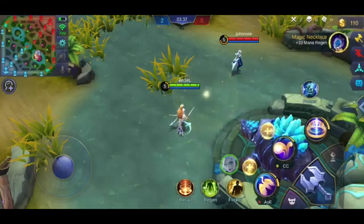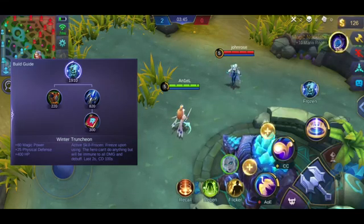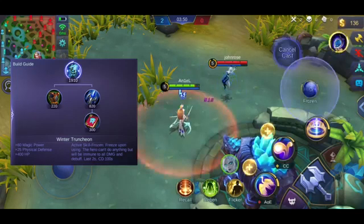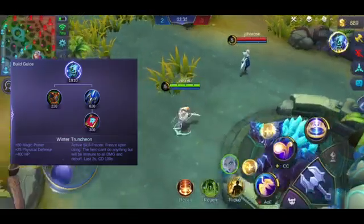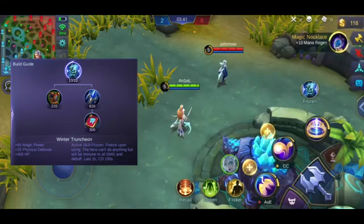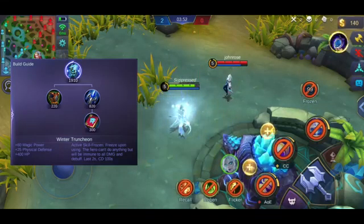Ang sunod na item, ito yung tinatawag na Winter Truncheon. Halos pareho lang siya ng Wind of Nature, ang pagkakaiba nga lang, kapag ginamit mo si Wind of Nature pwede kang umatake, pero sa Winter Truncheon hindi ka pwedeng umatake — automatic nakahinto ka lang. Ang kinaganda dito, kahit anong skill, kahit anong damage, madadodge mo. Magandang pang-counter to sa mga ultimate katulad ng kay Harley, Lunox, at Eudora. Tandaan mo, importante ang timing — kailangan sakto yung pagpindot mo.